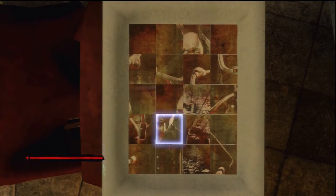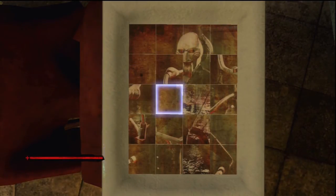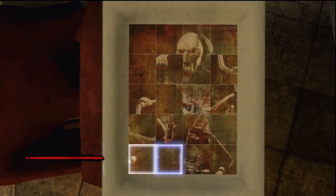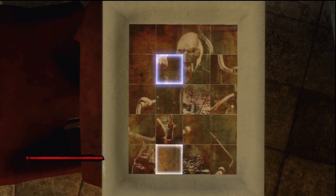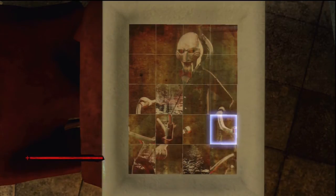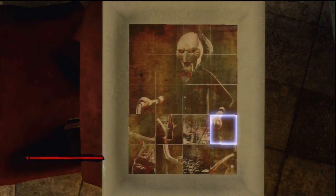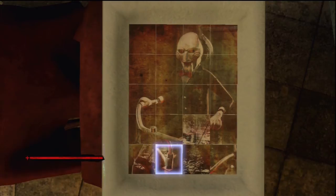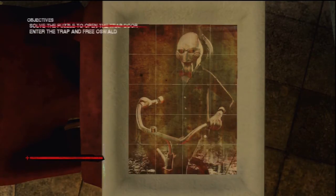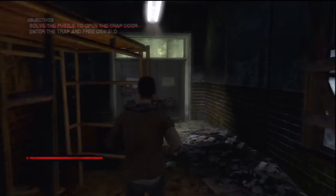There's no time limit or anything so there's no need to rush. You should start off with Billy's face, because I think it's the easiest place to start. Once you've done that the door will open, so head down this hallway, and when you walk into this room you will trigger a cutscene.